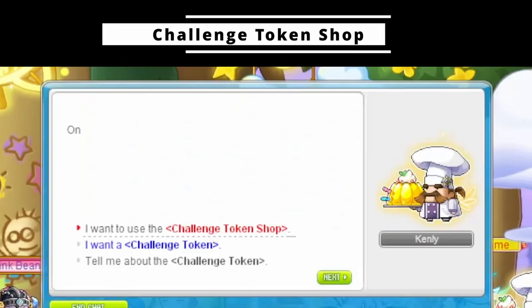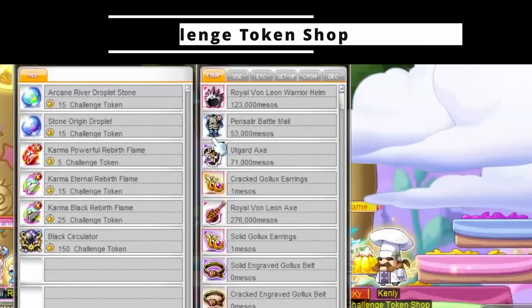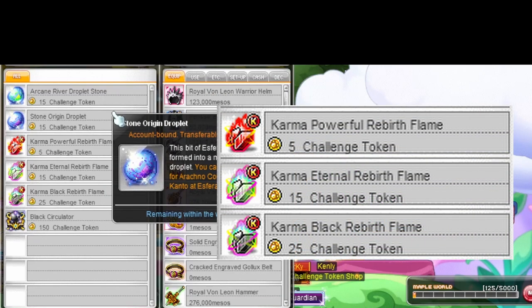Talk to Kenly to access the challenge token shop. You can earn challenge tokens by clearing weekly bosses. The shop offers easy access to flames and droplets — definitely try to get all the flames from here as they are hard to come by outside of events.